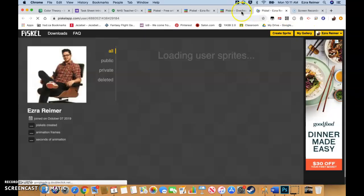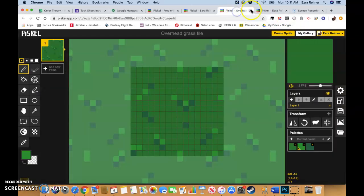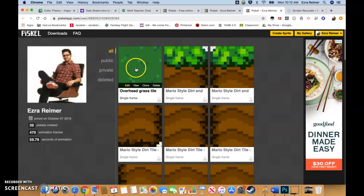Let's go to our gallery. You can see it's showing up here. Here you can see some of the other ones I was working on for more of a 2D style, but we're going to use this one for now for this more overhead style.